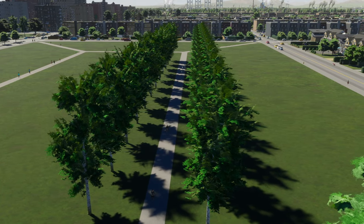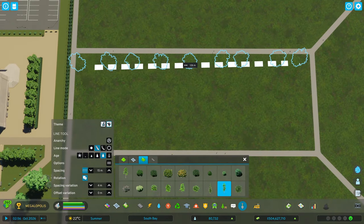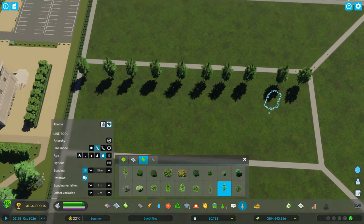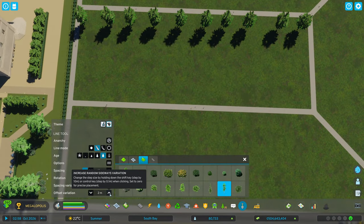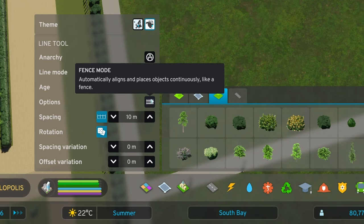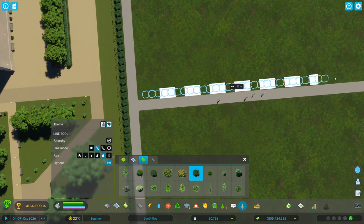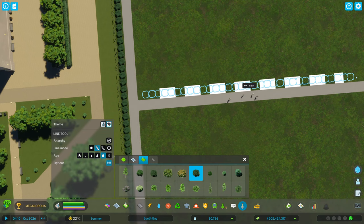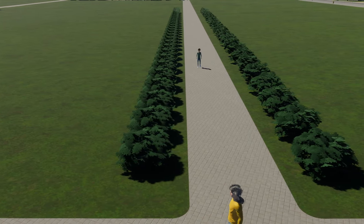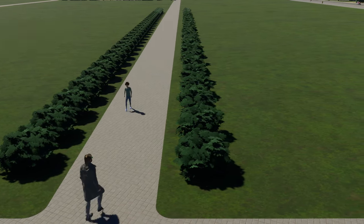I always build with the random rotation feature switched on. The last two tools add variation to placement. Maybe you don't want a perfect line of equally spaced trees — you can add spacing variation so trees have a plus/minus difference of a few meters, and offset variation to space trees left or right of the axis. The last option is Fence Mode, which acts as a quick setup to place objects as close as possible without overlapping so you can create a natural fence. I don't like to use this because it removes the random rotation feature, and for me realism is everything.